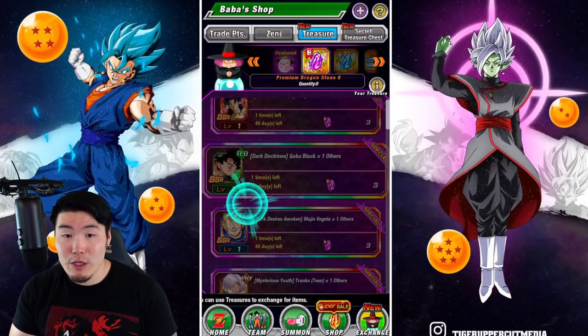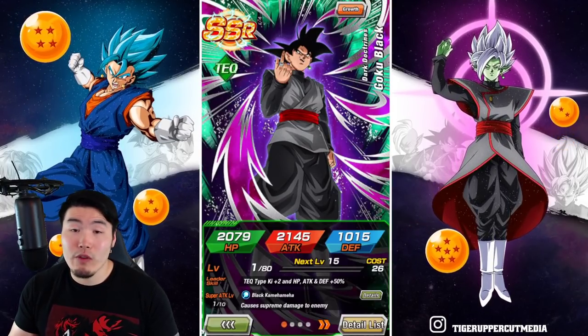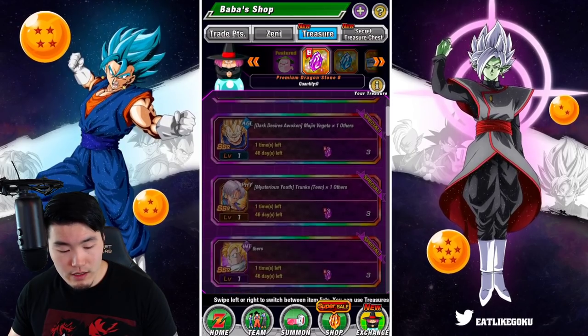So if you have LR Broly but you don't have Goku Black at all, then I would go for Goku Black over a dupe for LR Broly. Those are the LRs.